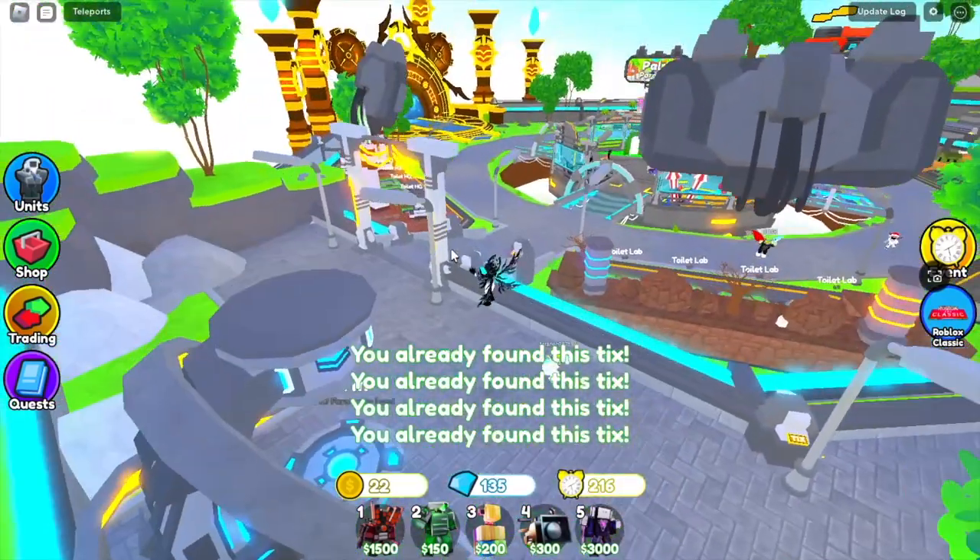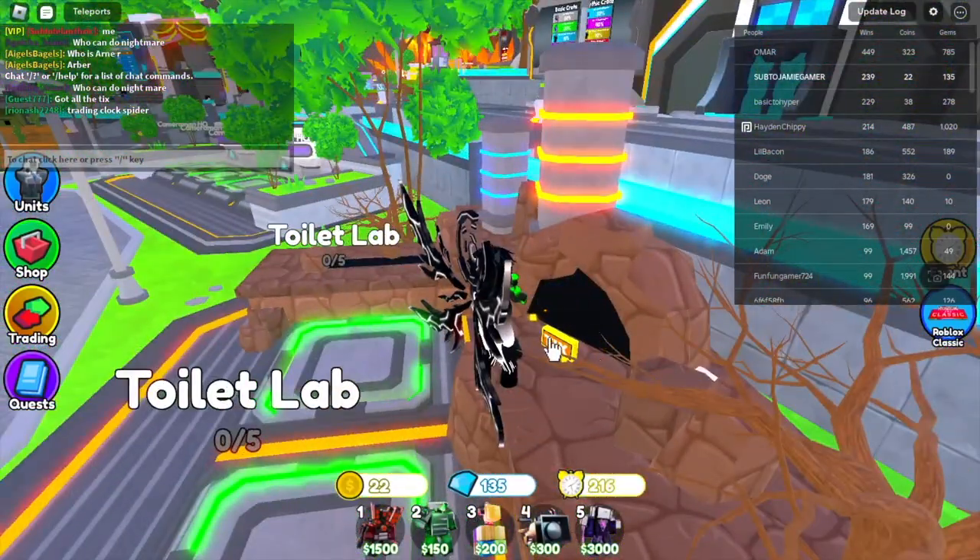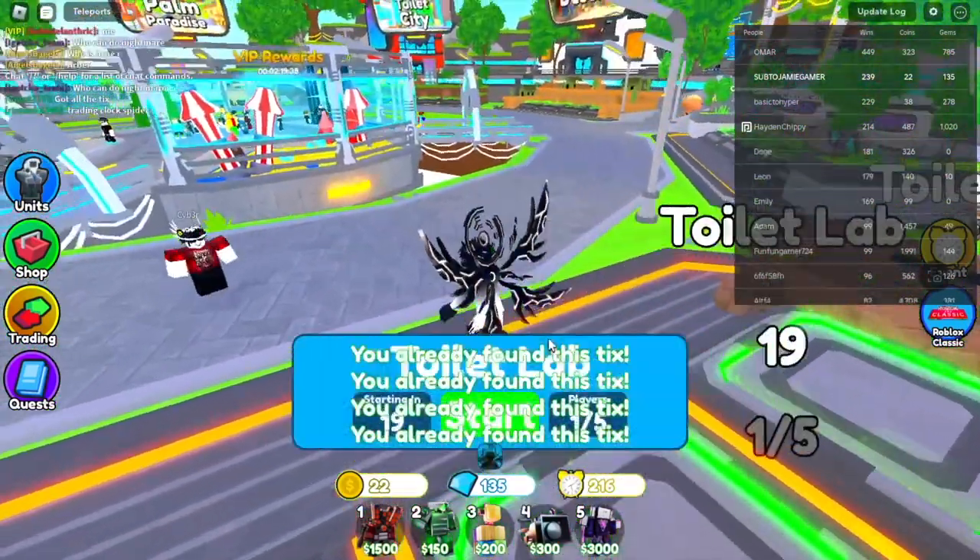Number 10 is at Toilet Lab — there should be one right in this cave, and then you'll have found all 10.